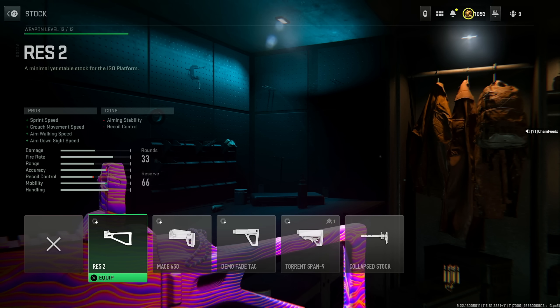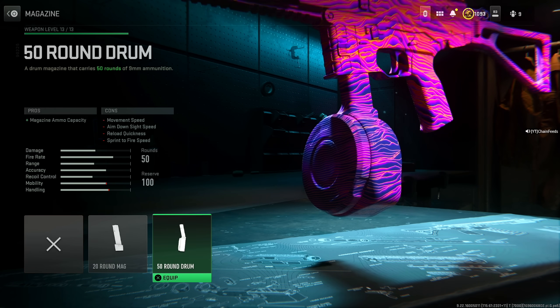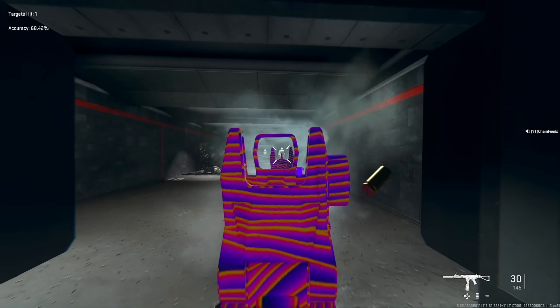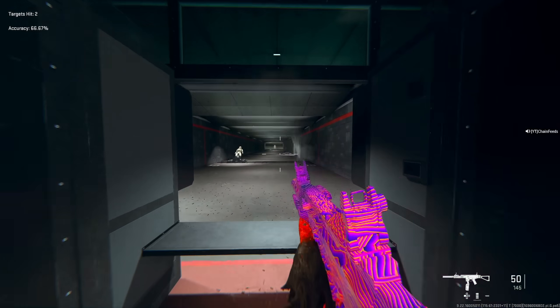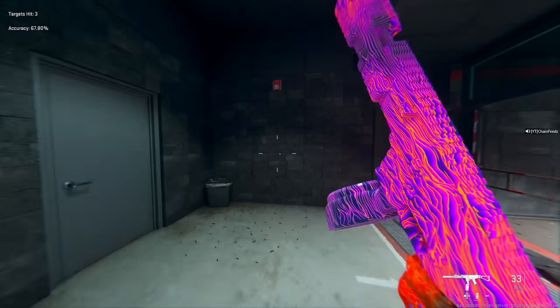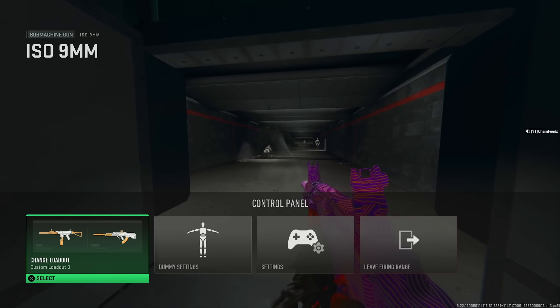For the stock, use the RES 2 for sprint speed, crouch movement speed, aim walking speed, and aim down sight speed, at the cost of aiming stability and recoil control. Increase the aiming stability and the aim down sight speed to around negative 2.16 ounces. Finally, put on the 50 round drum. This thing has basically no recoil with all the tunings — amazing range, no recoil whatsoever, and fantastic mobility.